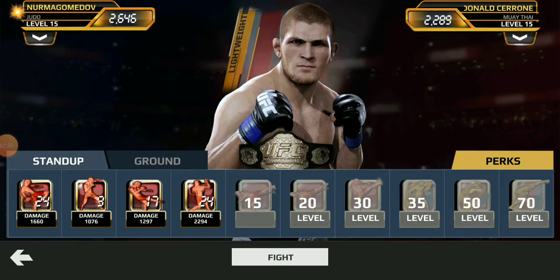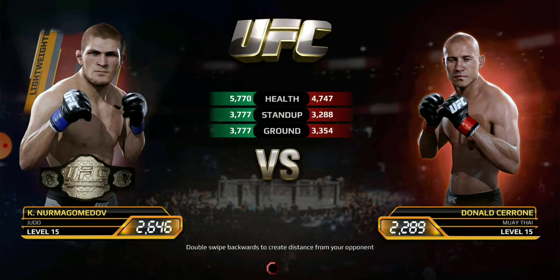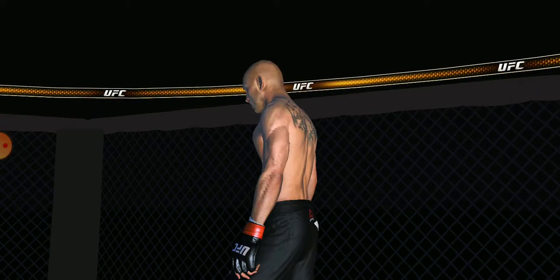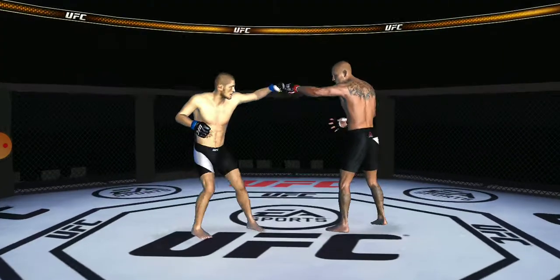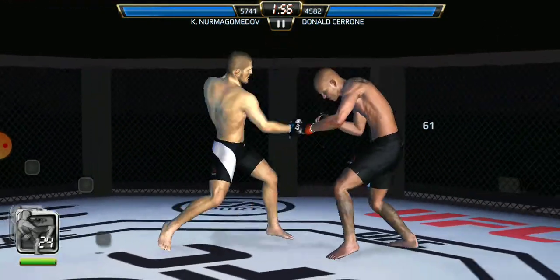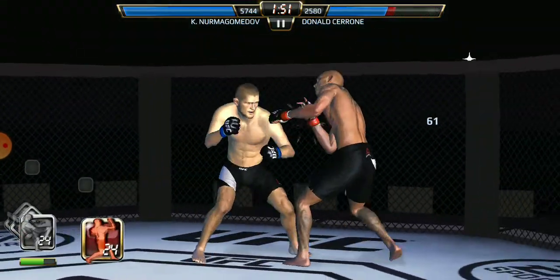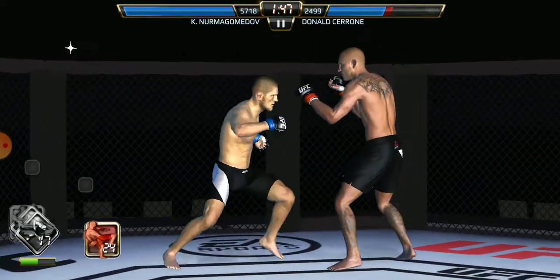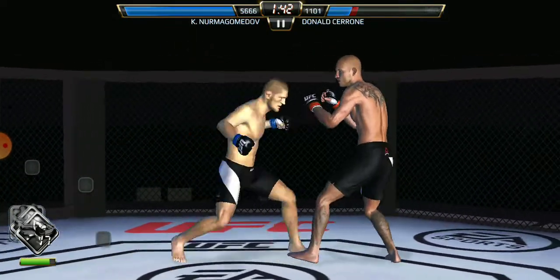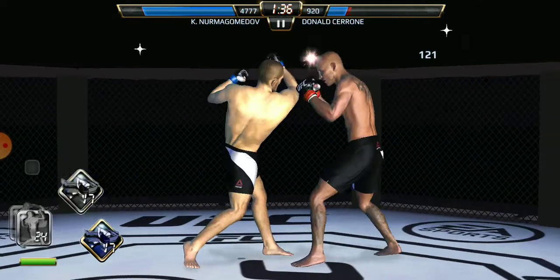Khabib the Eagle Nurmagomedov up next — we have Donald Cowboy Cerrone. This is a limited edition one for the lightweight division. Time to fight, let's go! Sorry if the fighters seem like they're moving a little slow — I'm in a bad area where I'm not getting very good service, so the fighters might look like they're moving slowly. I apologize for that.